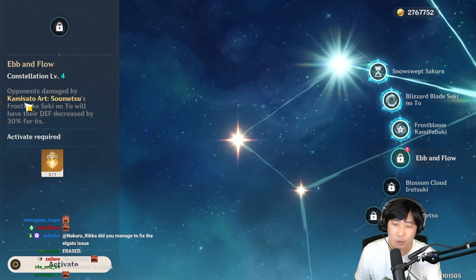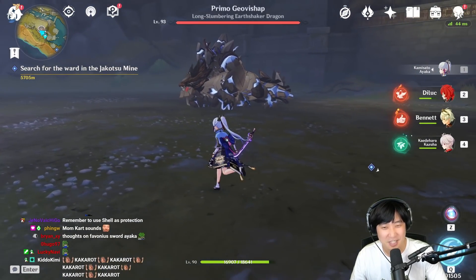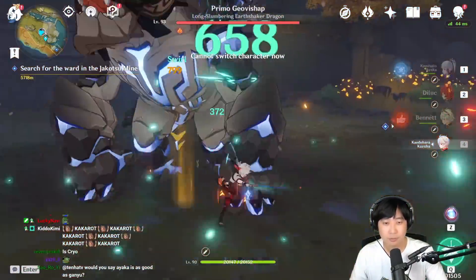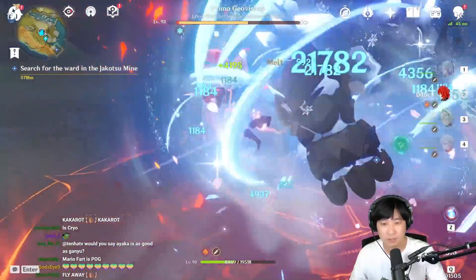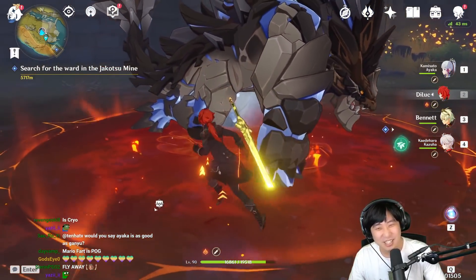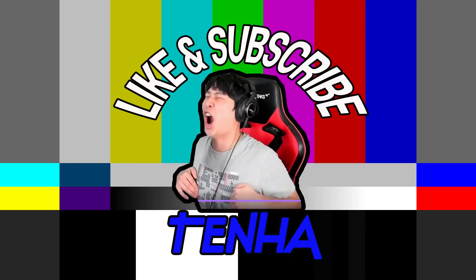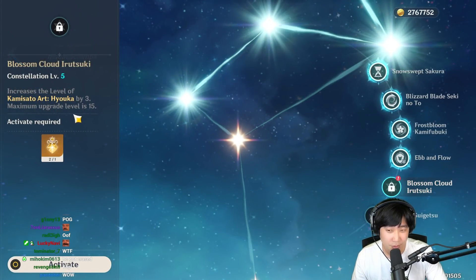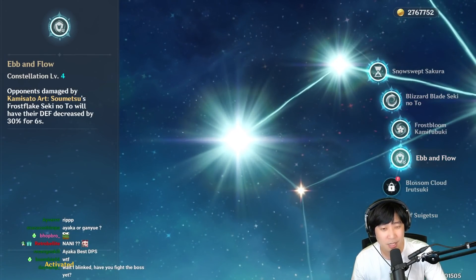Moving on to C4. When you hit opponents with your Q, their defense is going to get decreased by 30% for six seconds. Ayaka is going to reduce this guy's defense by 30%. Because we reduced 30% defense, I was able to do 130k. C5 raises her E level by three. I don't think this is very good. I appreciate how they put her Q level as C3 — I would say up to C4 would be really nice. C5 is just nothing. If you were going for C5, you might as well just go for C6.